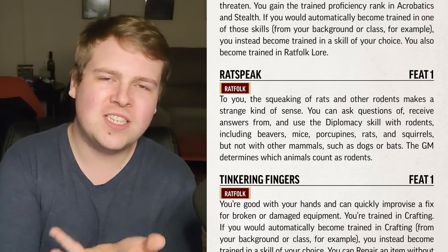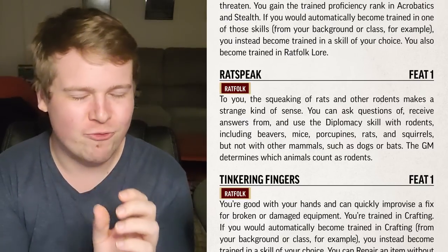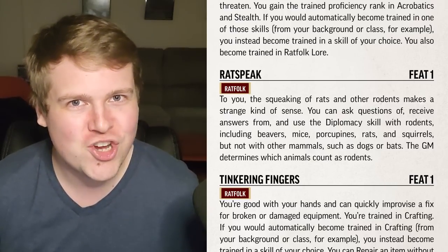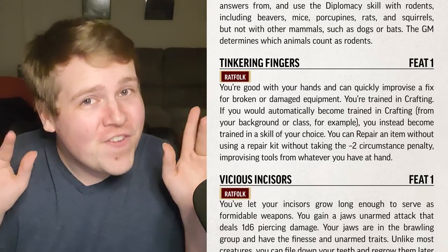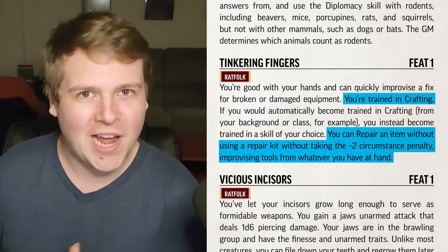It's almost interesting that it doesn't say you speak their language, but it says you can ask questions and receive answers. So it doesn't say you can hold a conversation, but I guess you can ask 'where did the halfling go?' and the mouse can reply, and you can say, 'thanks, Chad.' Tinkering Fingers means you no longer need a repair kit to use Crafting to repair an item; however, if you don't have the kit, you do take a minus two penalty.